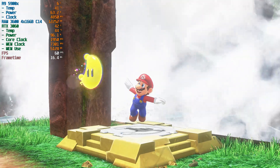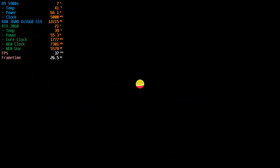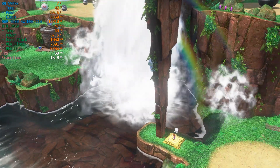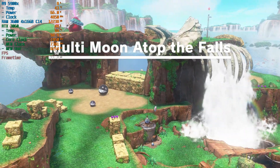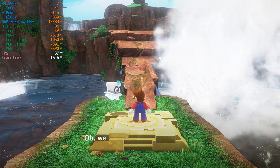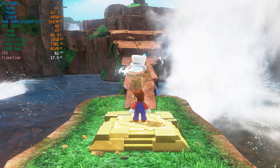Under CPU, I've left Accuracy set to Auto, and under Graphics, I'm using the Vulkan API. I have Use Disk Pipeline Cache, Use Asynchronous GPU Emulation, and Accelerate ASTC Texture Decoding all ticked and set to on. The game is in full screen mode, 16 by 9 aspect ratio, and the resolution is set to 2160p, otherwise known as 4K. I'm also using AMD FidelityFX Super Resolution, which is enabled through the Vulkan options in Yuzu. It really helps clean up the edges on vertices and helps to make some of the texture definitions stand out just a tad bit more.